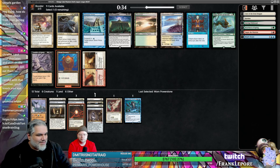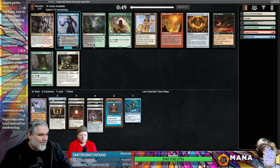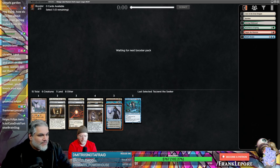I kind of like Thran Dynamo, but I like Time Warp too. It's basically just Time Walk, but if we get nine mana we combo with this. Let's do Tezzeret — we can untap our Worn Power Stone. Man, I hope that Thran Dynamo comes back now.